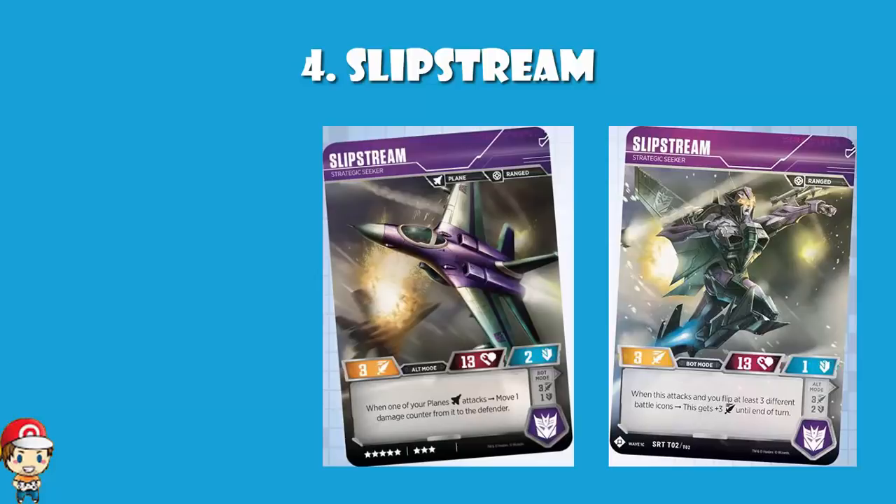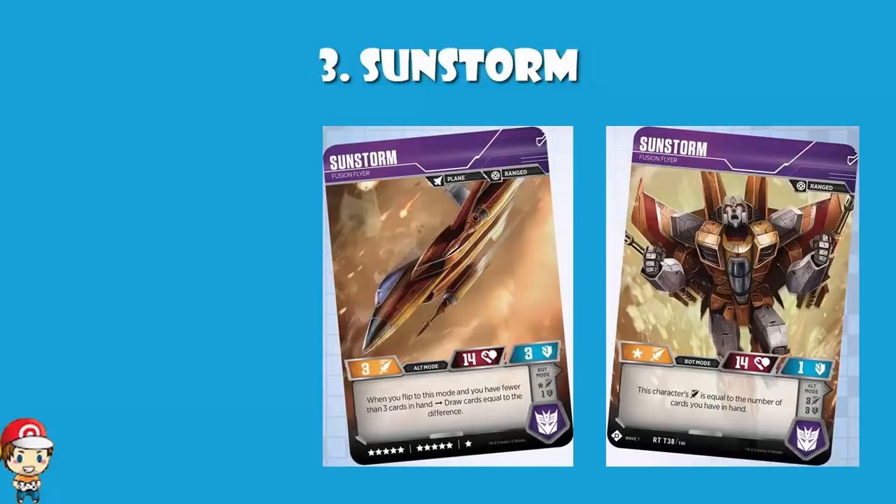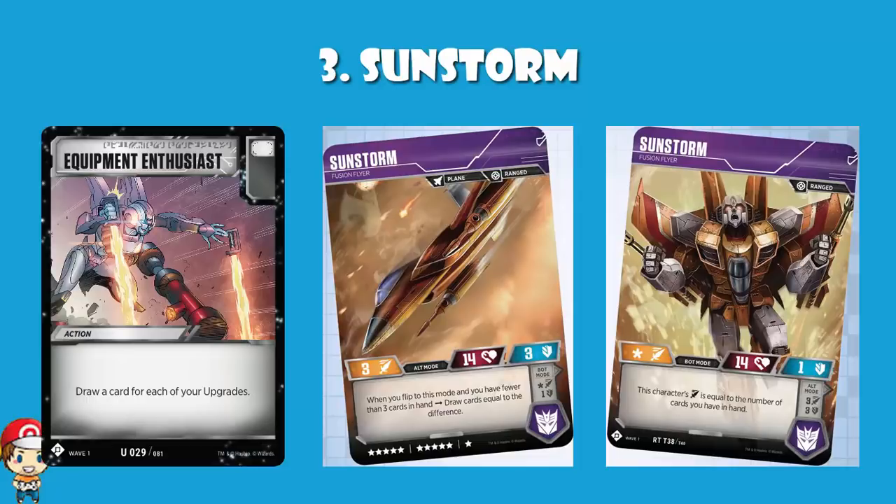In at number 3 we've got Sunstorm. It's an 11 cost, which is expensive. But the 14 health is great, the defense of 3 in alt mode is great, and I like the skills — the skills are what put it up at number 3. When you're in bot mode, your attack is equal to the number of cards you have in hand. There are plenty of draw cards in the Transformers trading card game — stuff like Equipment Enthusiast, which draws a card for each of your upgrades. But the fact that you generally have a hand of 3, draw one card per turn, and want to play cards makes it a little bit awkward.